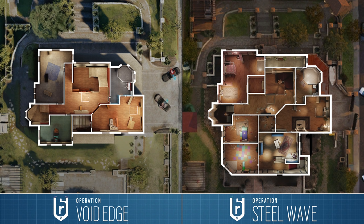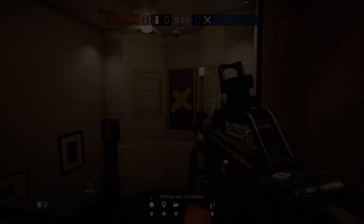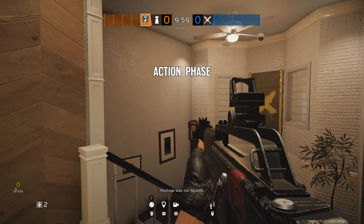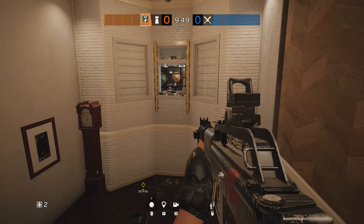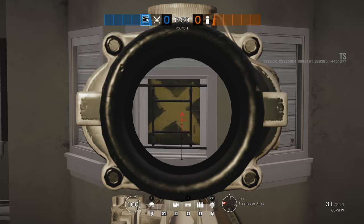Two of the windows in the bathroom have been closed off and, because of the two rooms added to the south, the kids' bedroom and the master bedroom have lost a bunch of their south-facing windows. The three windows facing west over the back stairs have also been changed. They were raised up so that defenders can no longer jump out, and once the barricade has been opened, there is no way for them to be boarded back up again.